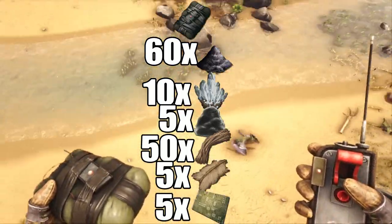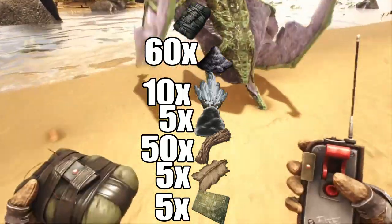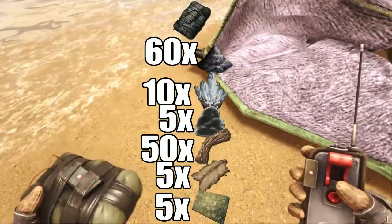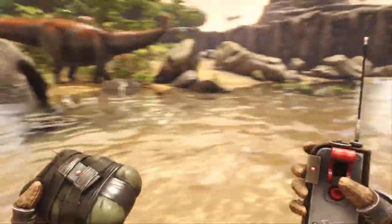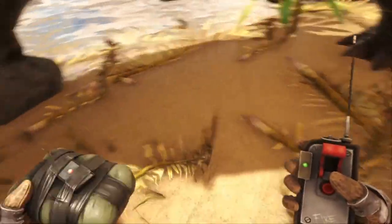Overall, one of the hardest things to get for the C4 in total is electronics, especially if you're a new player without an angler. Because the main purpose of C4 is to destroy structures rather than kill people and creatures, let's get into how much damage it does to each tier of structures.